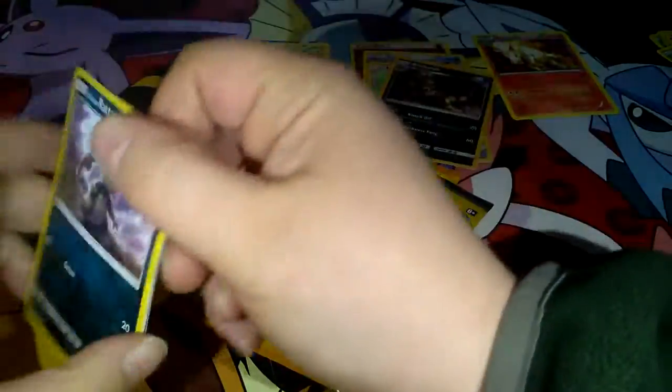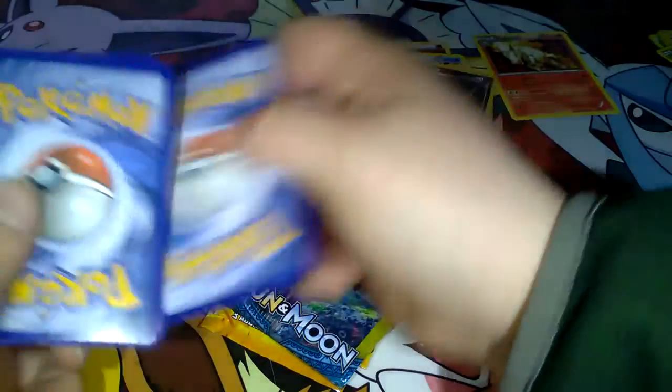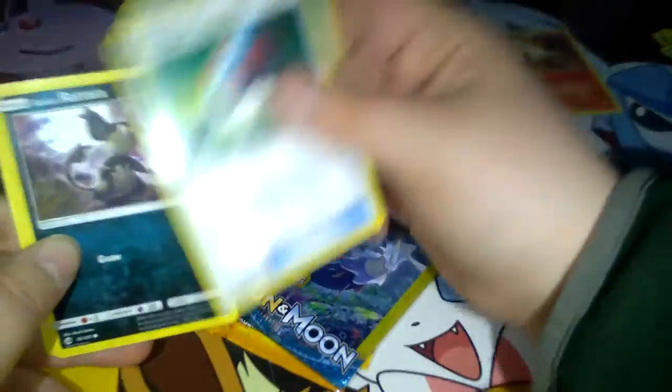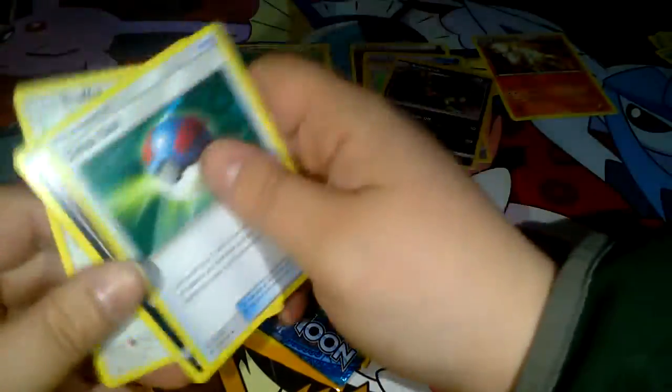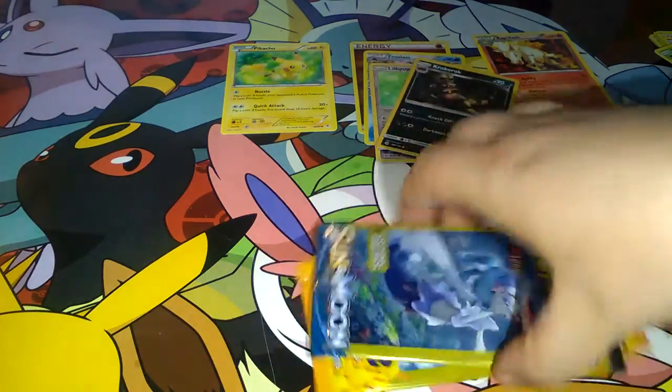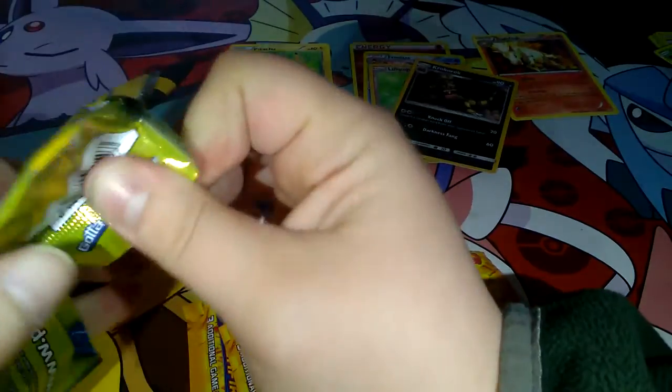Okay here we go. So we got a Great Ball, a Lola Eradicate, and a Stufful. That's so depressing. Almost makes you want to open them all and be over it.